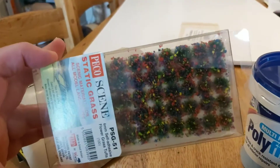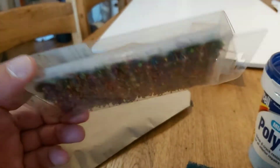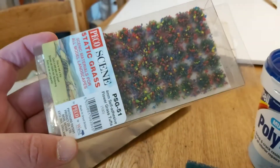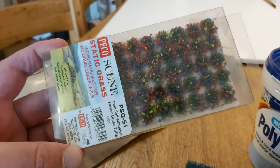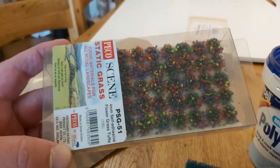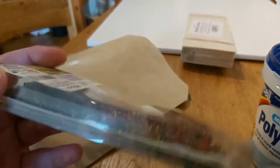I picked these up from the railway shop — these are very colorful flowery tufts, and I thought they might make a nice change on some of the scatter terrain or maybe in the woodland areas, just floating around. A bit more colorful than normal — the tufts I usually use are just plain: white, red, or yellow. But these are nice so I thought I'd give them a go.